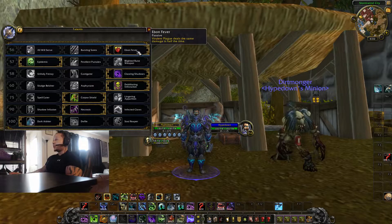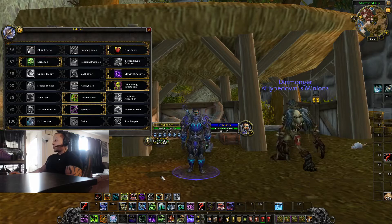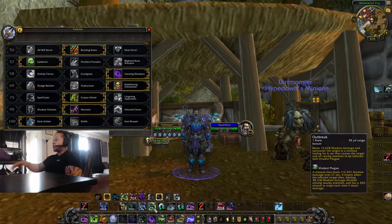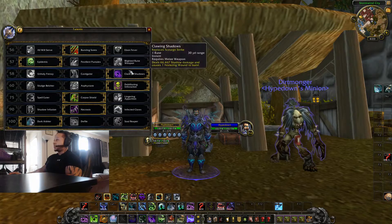First, Ebon Fever — this speeds up your DoT ticks. It says Virulent Plague deals the same damage in half the time. Your Virulent Plague does 112,357 shadow damage over 10 seconds because I have Ebon Fever. Without it, it's the same damage over 21 seconds. So this makes it hit harder in a shorter window.